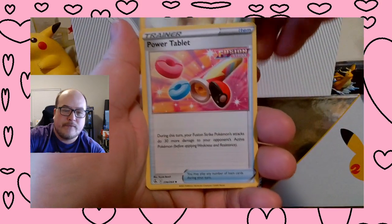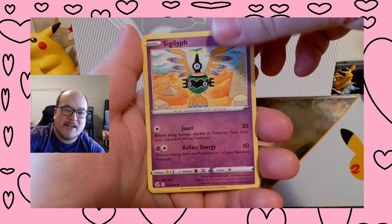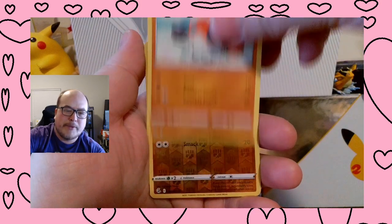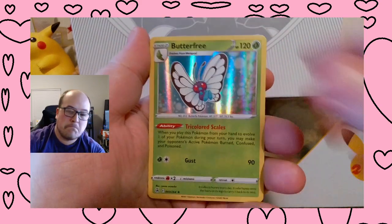Energy, Persian, Power Tablet, Galarian Darmanitan, Sigilyph, Toxel, Totodile, Buneary — I didn't see that one. Köloss, Baltoy Reverse, and a Butterfree Holographic.